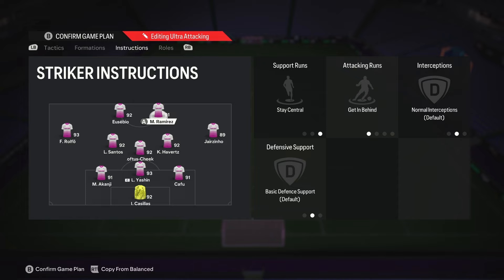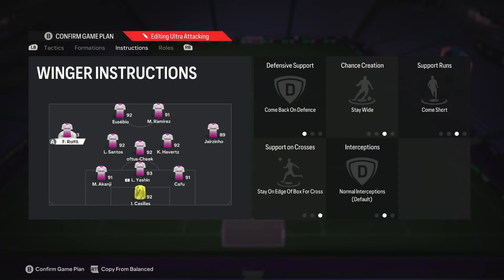The other striker should be your playmaker. Now pay attention here because this one instruction is gonna make this setup uniquely powerful. My left mid is on come back on defense, stay wide, come short, and stay on edge of the box for crosses. Come back on defense because Rofa is gonna defend as my left back in the 4-4-2. Stay wide and come short ensures we always have a wide outlet free to receive the ball, and stay on edge of the box because she acts as my advanced fullback — I don't want her getting inside the box. This way we won't be getting countered and she will transition back to defense way faster.